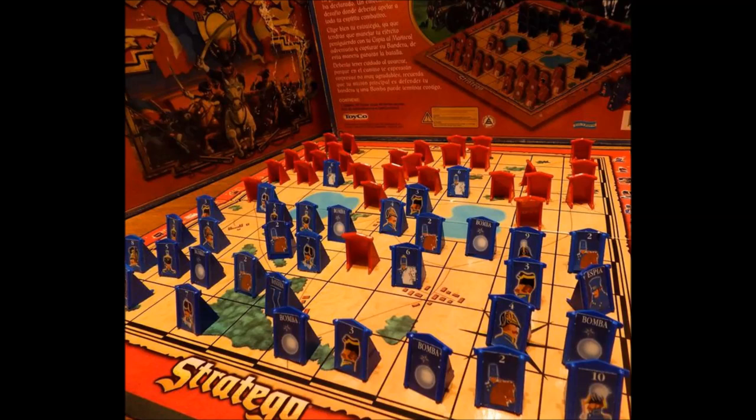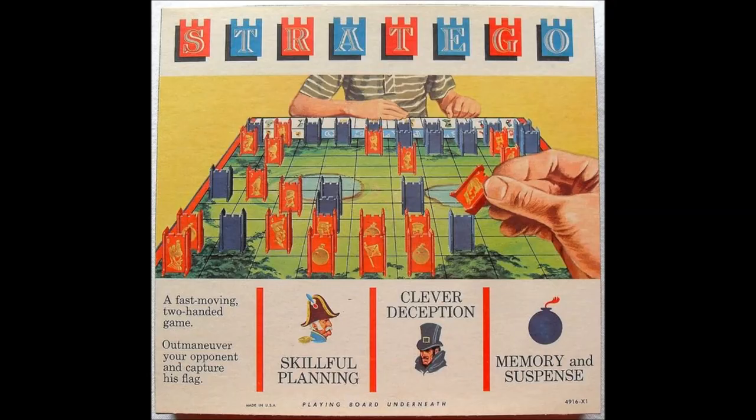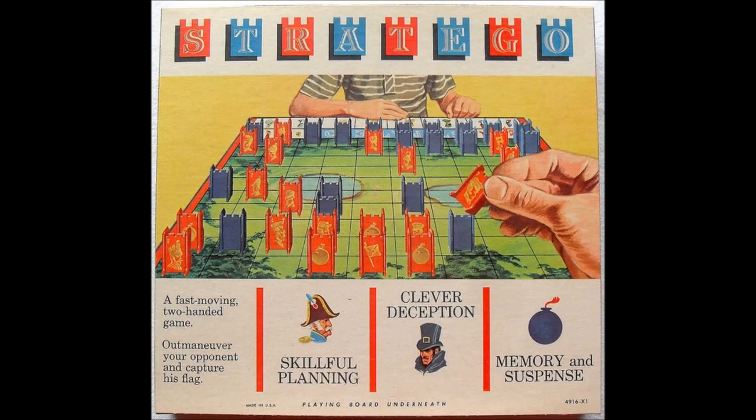A player must either move or strike on their turn. When a red or blue piece occupy adjoining squares — back-to-back, side-to-side, or face-to-face — they are in a position to attack or strike. No diagonal strikes can be made. A player may move or strike on their turn, but cannot do both. The strike ends the turn. After pieces have finished the strike move, the player who was struck has their turn to either move or strike. It is not required to strike when two opposing pieces are in position to do so. To strike, the player takes up their piece and lightly strikes the opponent's piece while declaring their piece's rank. The opponent answers by naming the rank of their piece. The piece with the lower rank is lost and removed from the board, and the winning piece moves into the empty square. Whenever equal ranks are struck, both pieces are lost and removed from the board.